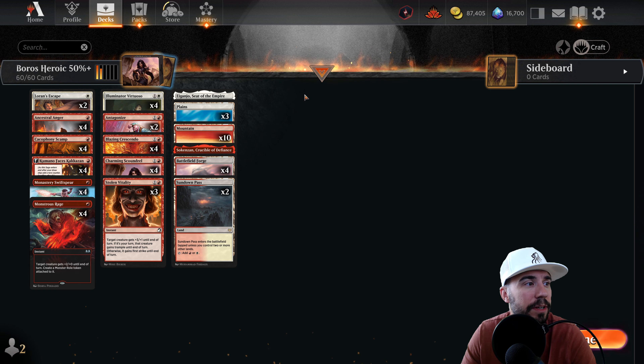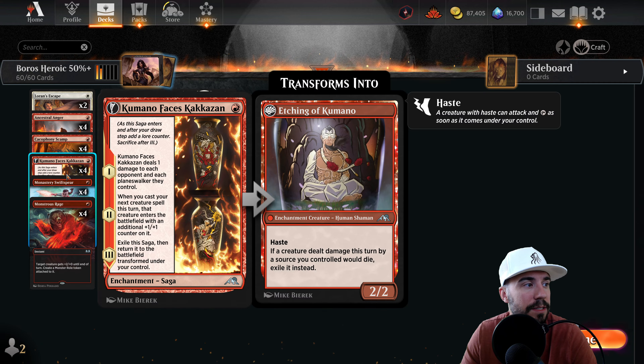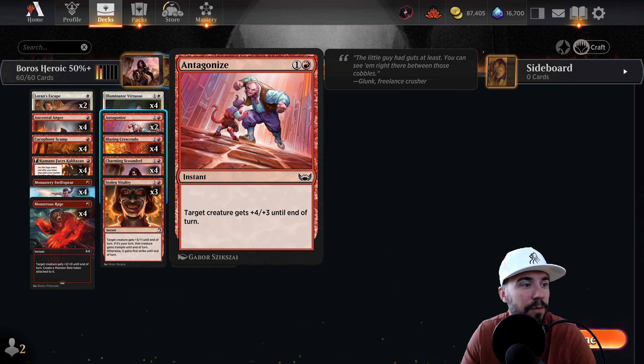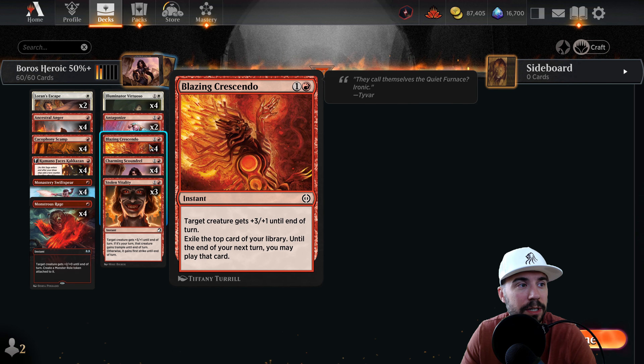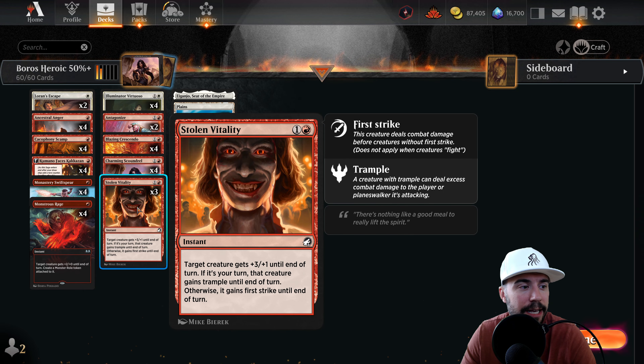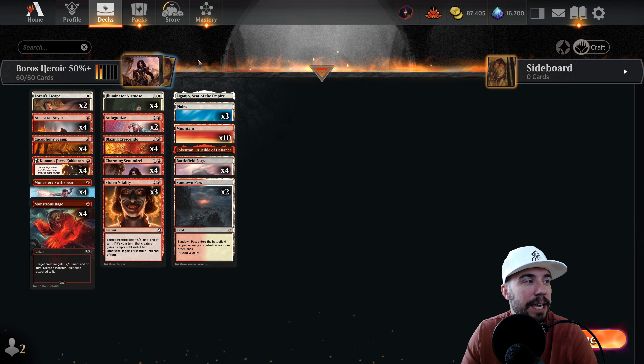Additionally, there are a lot of interesting things — good interactions at both instant speed and sorcery speed. Monstrous Rage is all the rage. We have Antagonize, a four plus three. We also have a three plus one effect giving good ability to exile the top card of our library for card advantage until next turn. Additionally, Charming Scoundrel and Stolen Vitality. Lots of things we can use to put pressure on in aggro style — nice upgrades from Wilds of Eldraine, particularly Charming Scoundrel.